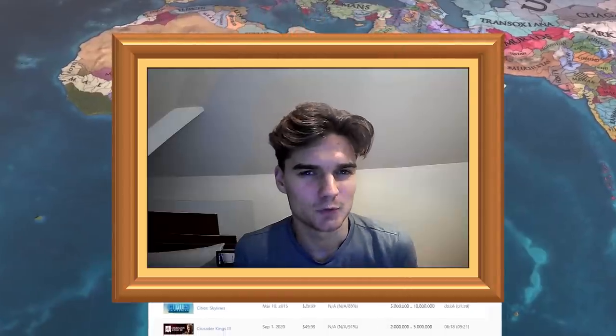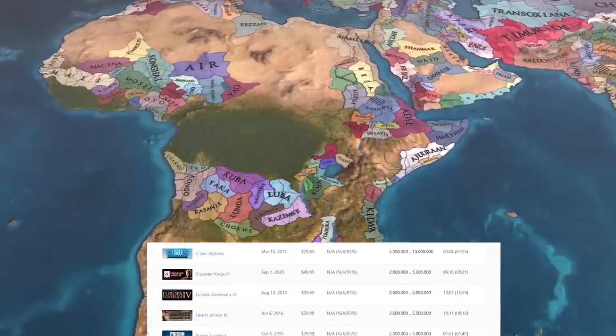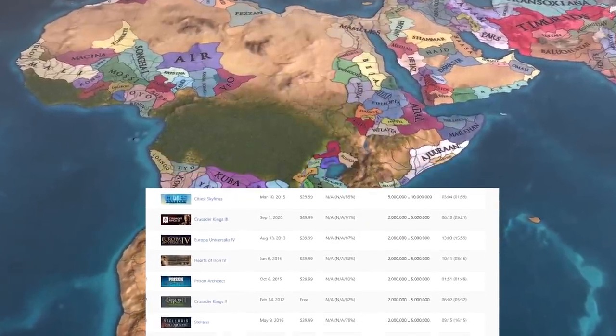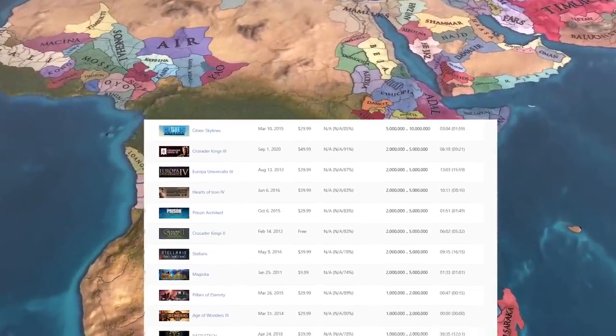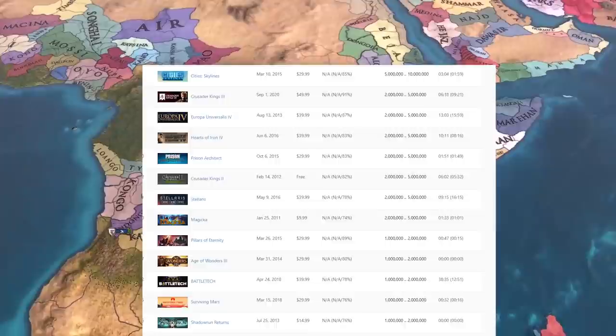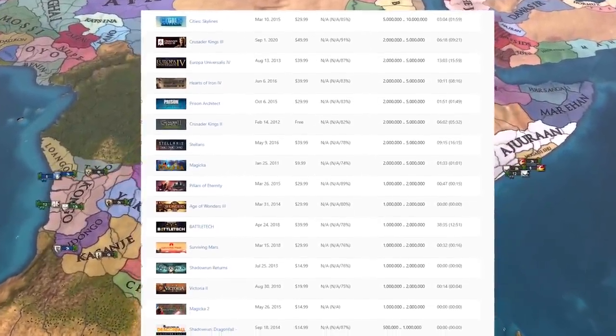The second aspect I want to talk about is how many sales each Paradox game has generated — which you could argue, from the game developer's perspective, makes it the best game. According to Steam Spy, Paradox have been able to get 8 games over the 2 million mark for copies sold. Cities Skylines is by far the most successful in this category, getting 6 million copies sold by 2019.